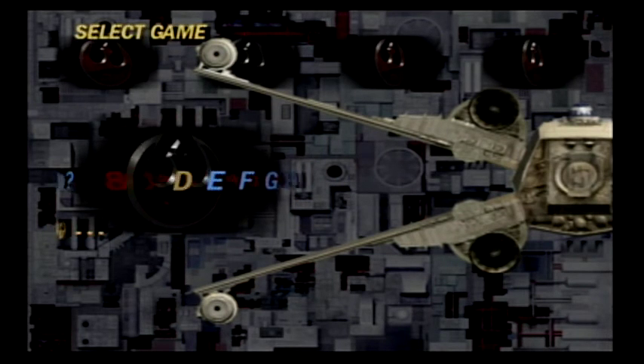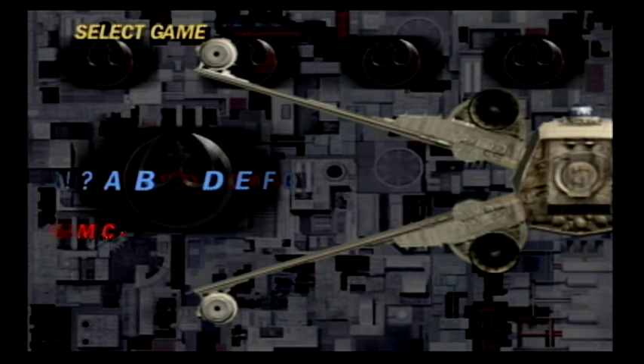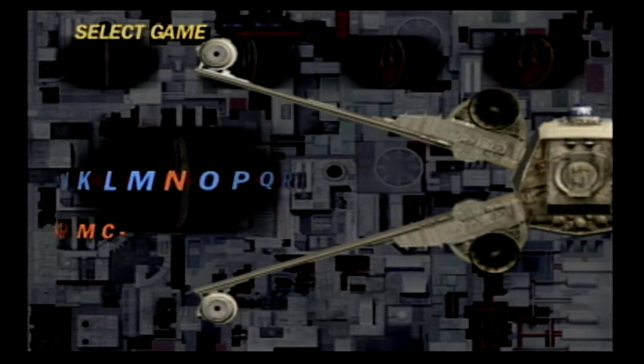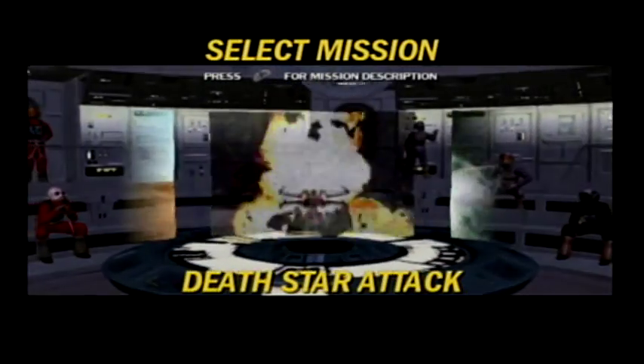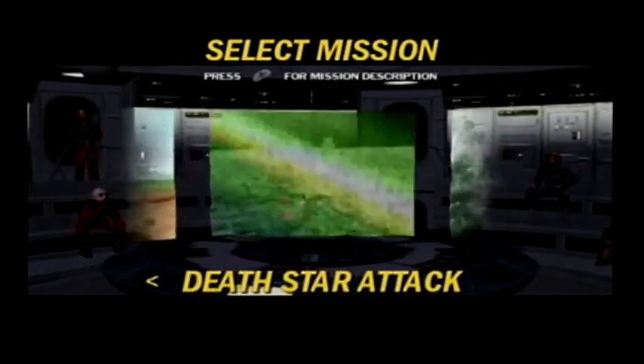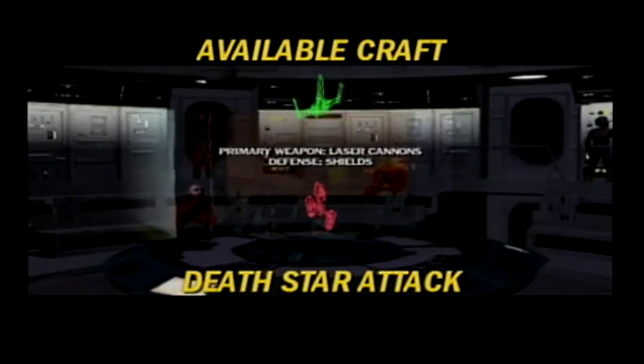So let's see. Alright, I gotta put in my username. Kind of obvious. We're only able to put in two or three characters, so let's put those in real fast. MCO, I will take it. Now let's get started with this game. I don't know what is going to happen, so let's see how this plays out. Select Mission: Death Star Attack, Tatooine Training. Death Star Attack, please! Even though I've never played this game, I'm not gonna go straight to training.